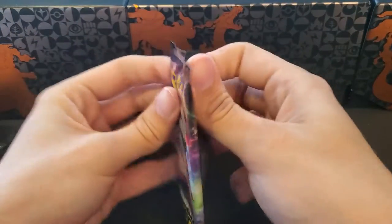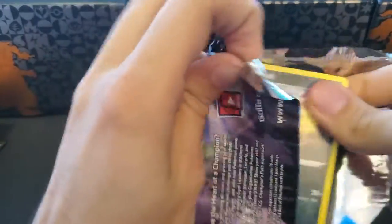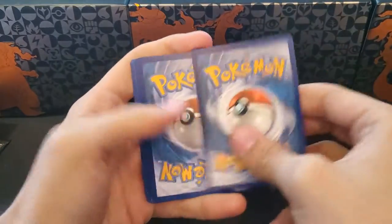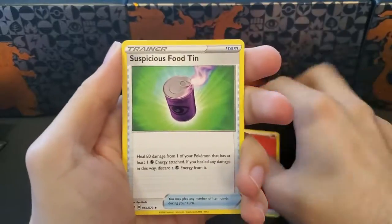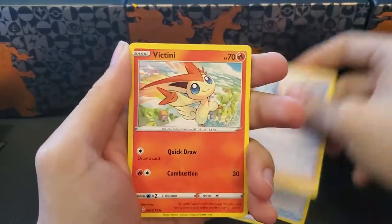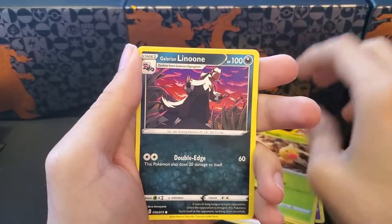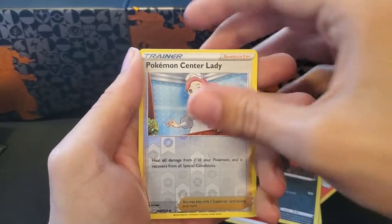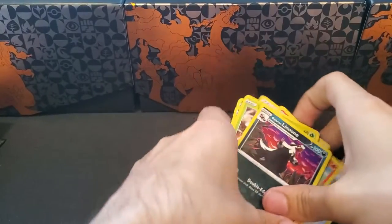This will be the halfway point — pack number seven. We pull Fire and there it is: Suspicious Food Tin, Pokemon Center, Rakitini, Trubbish, Tenna, Inkay, Climation, Weedle, Galarian Winoon, Reverse Pokemon Center Lady, and a Holographic Marnie.